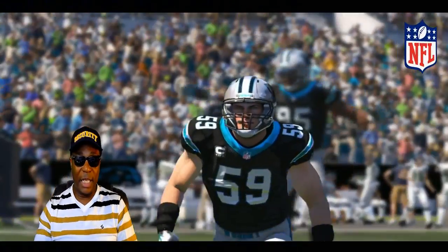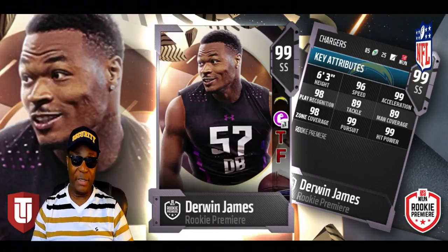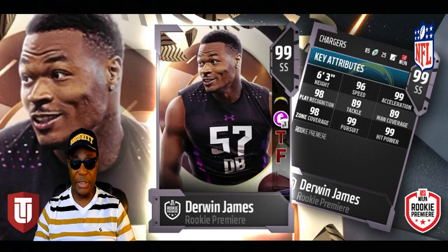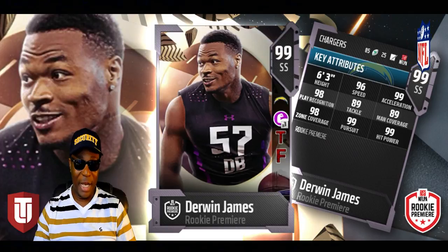Let's start on the defensive side of the ball. We got strong safety Derwin James of the LA Chargers. As you can see on the screen, he'll be 99 overall — 96 speed, which is pretty good for a strong safety, 99 acceleration, 99 hit power, 99 pursuit, and 98 zone coverage. There you go, Derwin James.